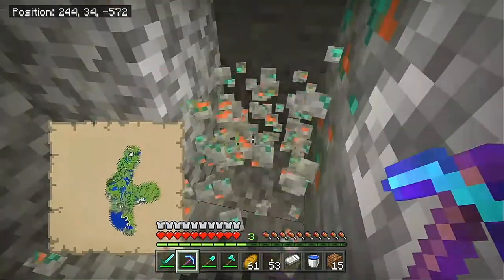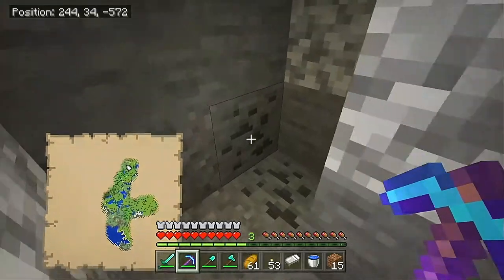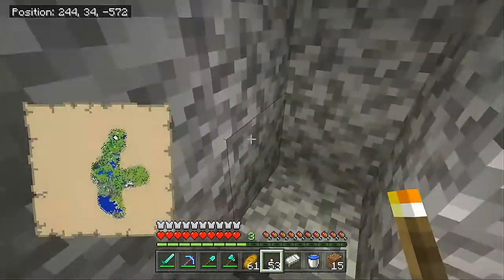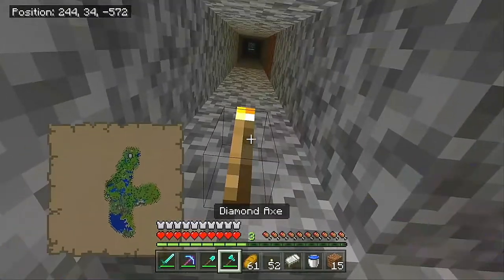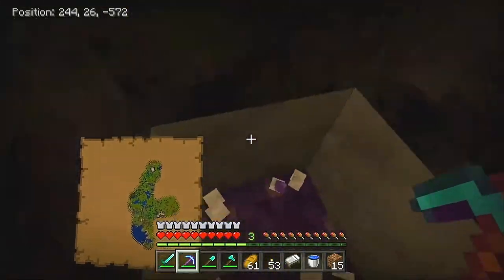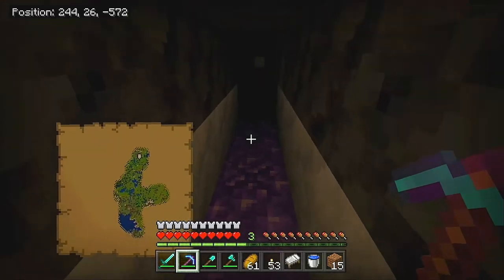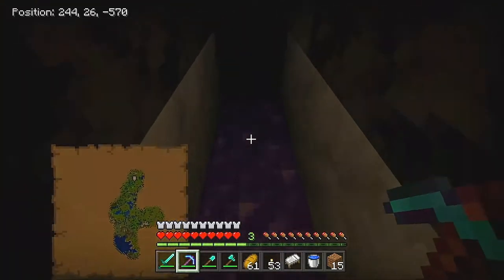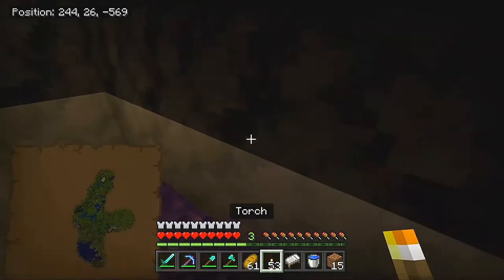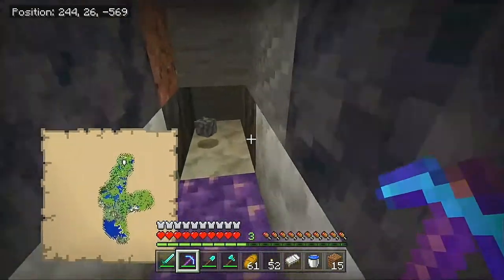Look at this — we already have copper! We are at y=34 and came across six pieces of copper. It doesn't look like the coal has updated its texture — not sure what's happening there, perhaps there'll be a hotfix. But we came across purple! I found it — we've got ourselves smooth basalt. Listen to that lovely sound. We have the smooth basalt and the calcite block, which has a nice marble look to it.